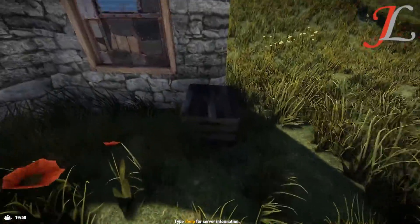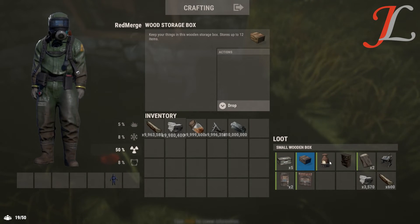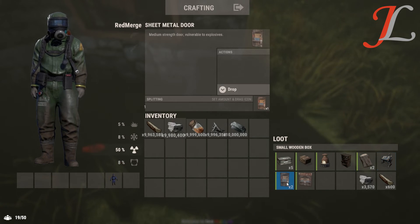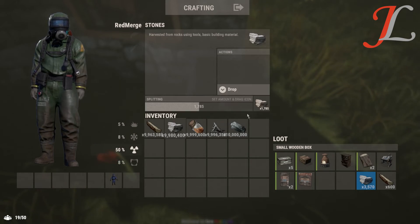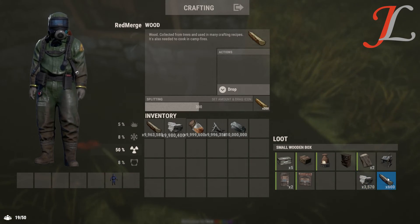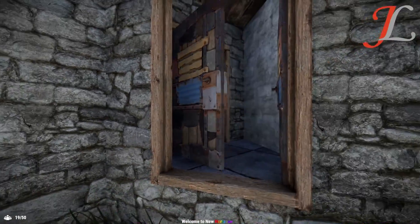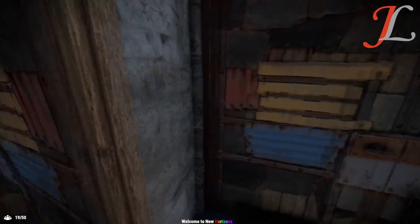The best configuration I could find for the 2x1 fits 5 large boxes, a small box, a furnace, a workbench, 2 sleeping bags, a research table, 2 metal doors, 1 double door, and would cost 3,570 stone and 600 wood. It would have airlock features here and here.